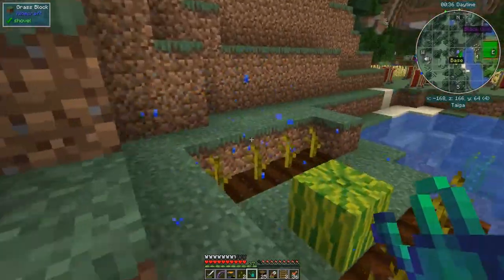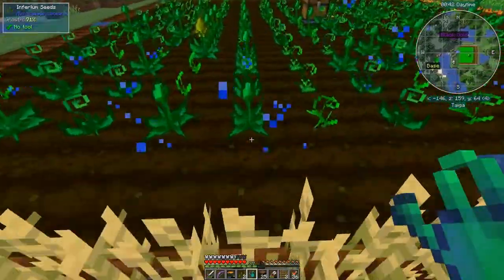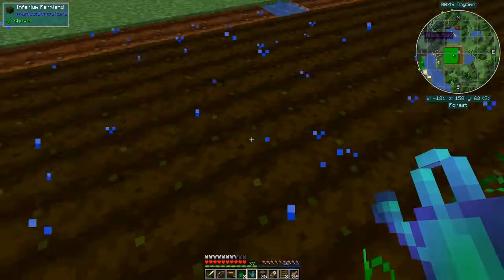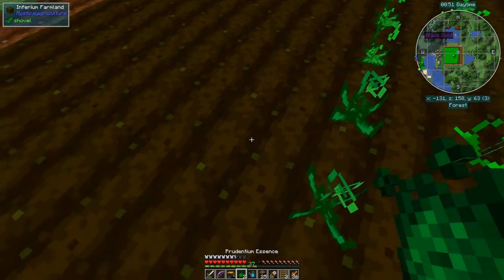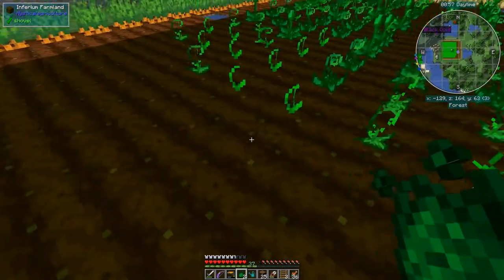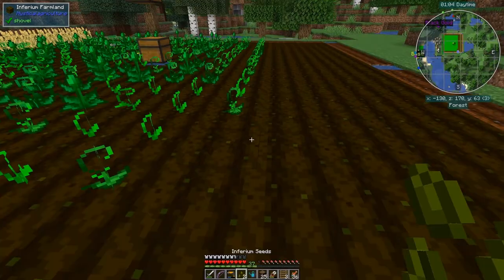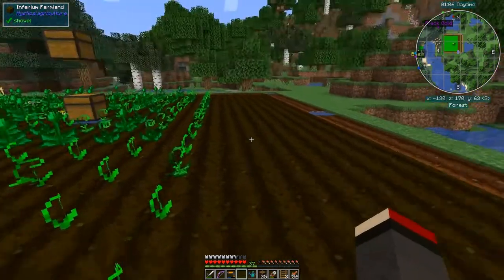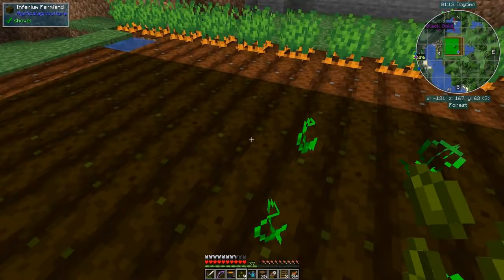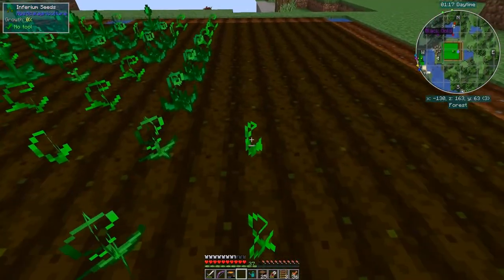I'll just pick up the redstone manually. I've got another two seeds here — I'll quickly plant these over the other side. One thing to note: you can't upgrade the soil just by right-clicking it when it's inferior farmland. You have to break the block first. I've got another nine seeds in here. The farm is now starting to work reasonably well and it's almost fully populated with seeds.